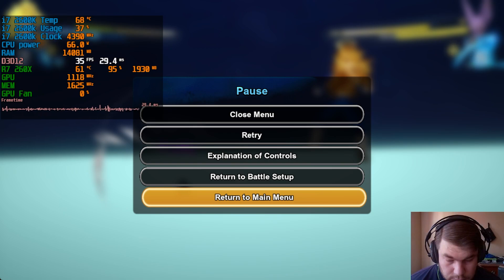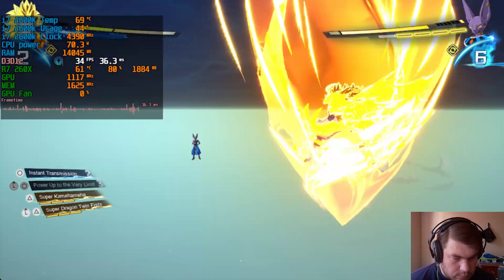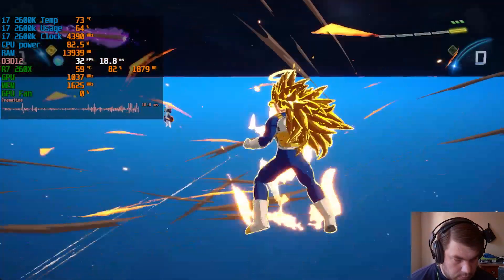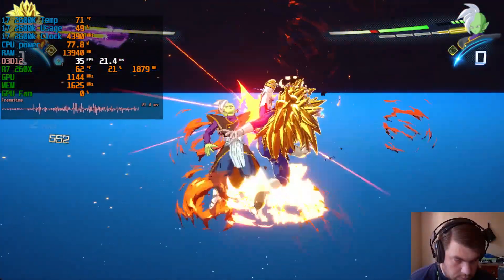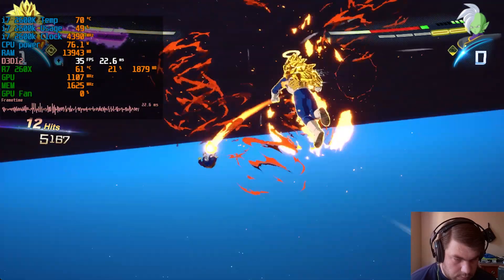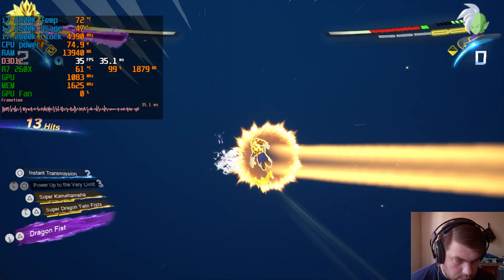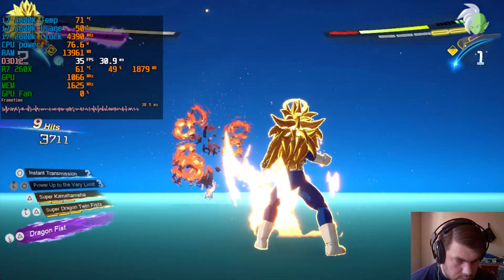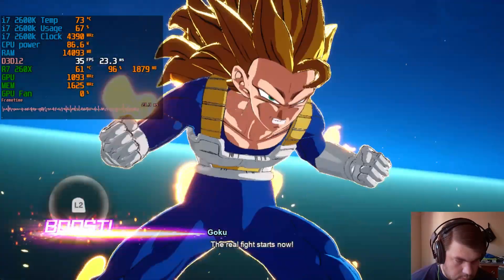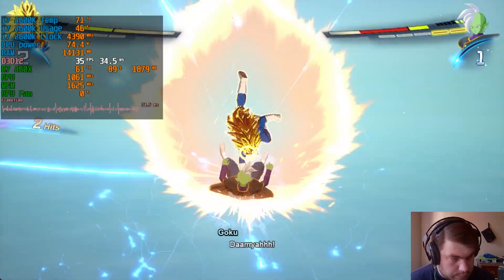Welcome back to the channel. Today I'm going to show you how to fix the slowdown in Sparking Zero. If you've tuned the settings to get higher than 60 fps, you get this super slowdown. It seems the game is linked to the frame rate — animations and gameplay are tied to frame rate — so if it's higher than 60 it slows down, and if it's lower than 60 it also slows down.